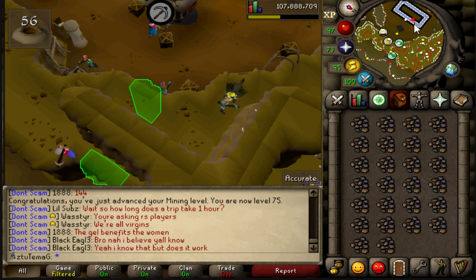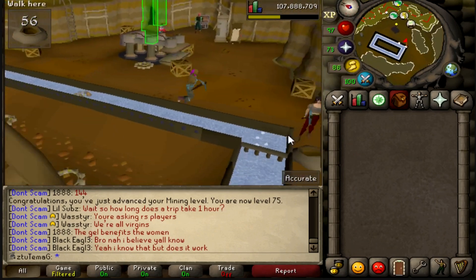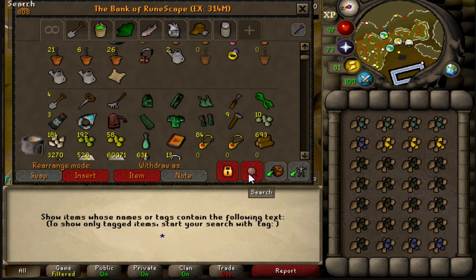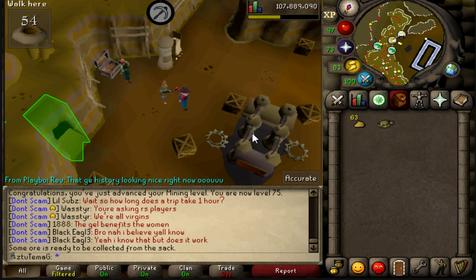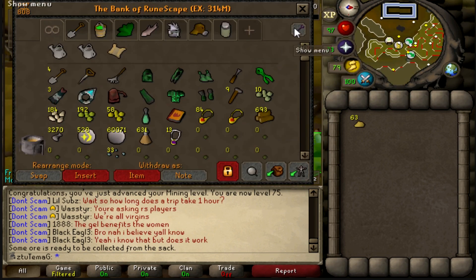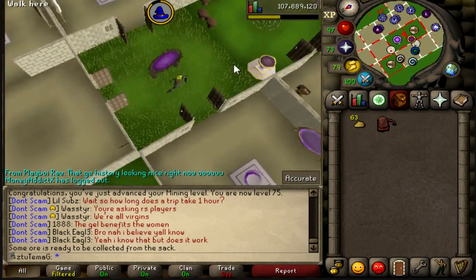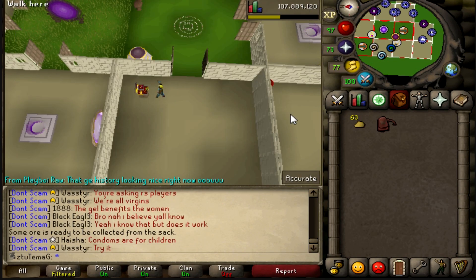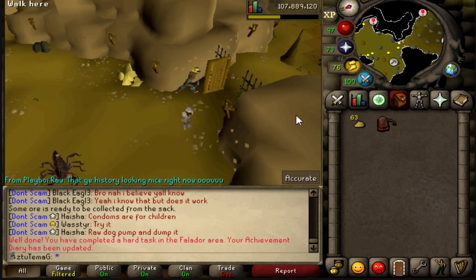I'll show you guys exactly how many nuggets I have. If we go to the bank here, we have a total of 103. So what I'm going to do is buy the Prospector helmet, and I believe all I have to do is walk into the mining guild and it'll knock out the task. Afterwards I'm going to sell back the Prospector and buy the upper level of Motherlode as well as the bigger sack. I just walk in here and boom.